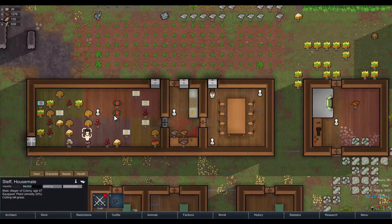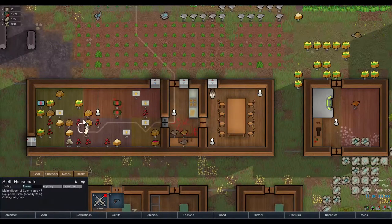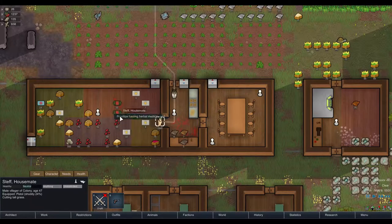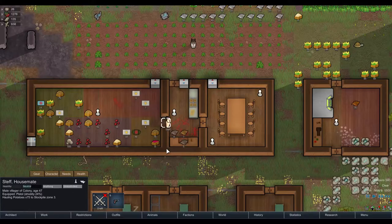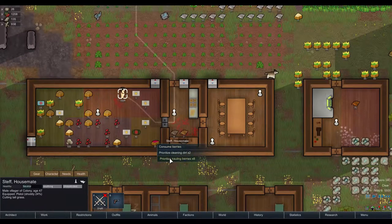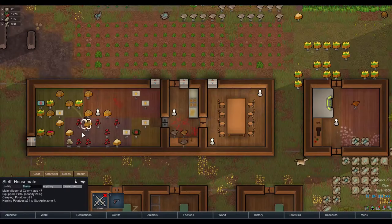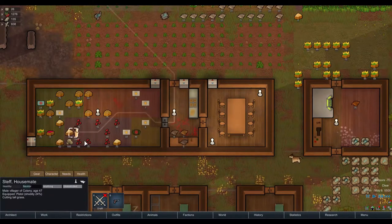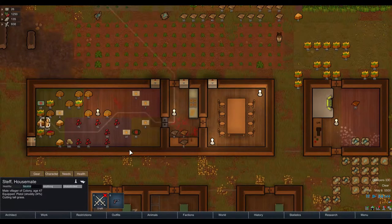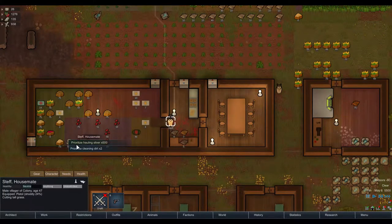Can we haul some meat? Haul some more meat. Hold that, hold this, hold that, hold this — Jesus, can't you just make order? Hold this, and these, and more of these, and more of this. Yeah, nearly done. Okay, first the 10 meals, and now you can hold the 500 silver.